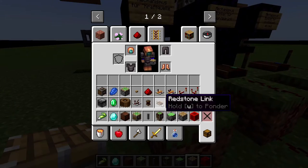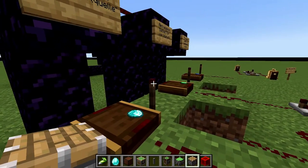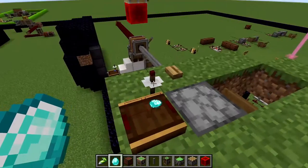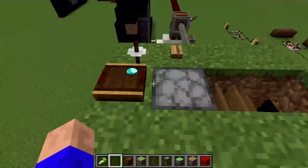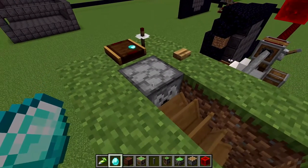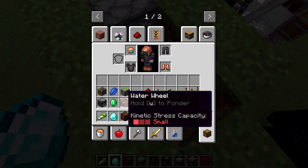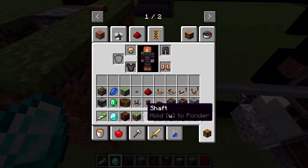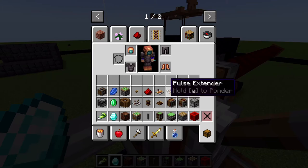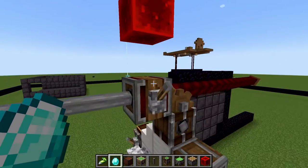And then our very first redstone link. This redstone link is set as the signal giver — it gives a signal through the diamond frequency to the redstone link receiver. You can change the mode of the receiver by clicking shift and right-click. The redstone link activates the dispenser block, which has a water bucket inside.